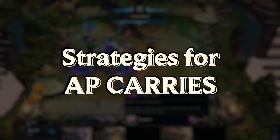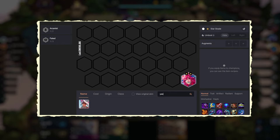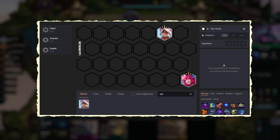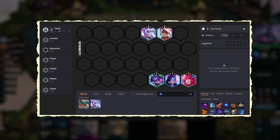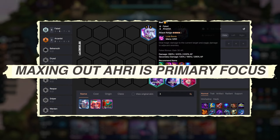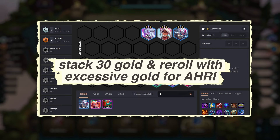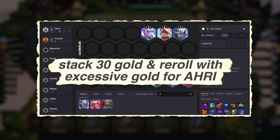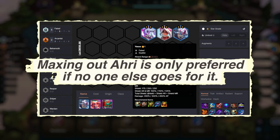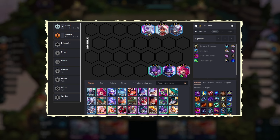Now let's shift our focus to the strategies for AP carries. We have a couple of re-rolling strategies here. This board will start similarly to the previous one with Ahri, Yasuo, Aphelios, Kindred, Thresh, and Lillia. Our primary focus has to be on maxing out Ahri before picking our second Augment. We can stack 30 gold and re-roll with excessive gold for Ahri. Maxing out Ahri is preferred only if no one else is going for the same. Early on, we can have at least two items for Ahri, such as Spear of Shojin and a Jeweled Gauntlet, or any other AP items.